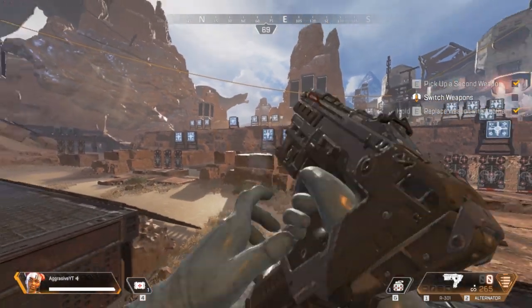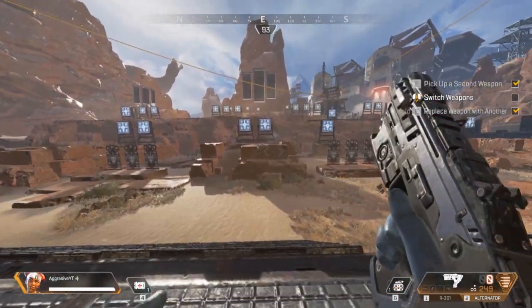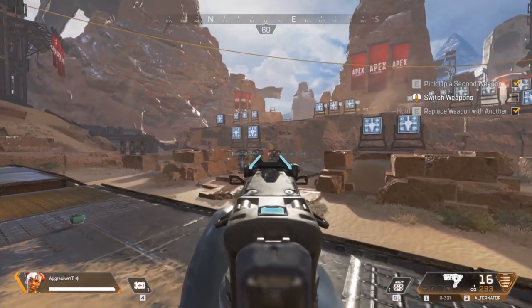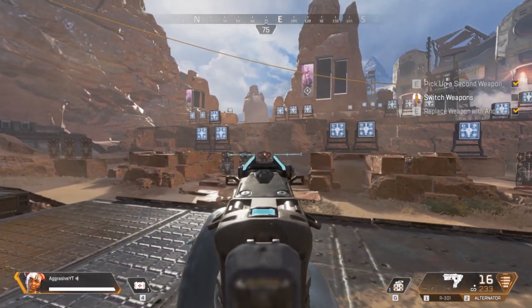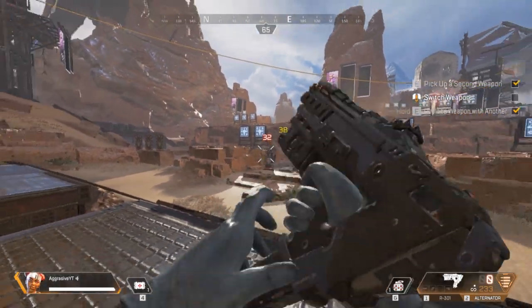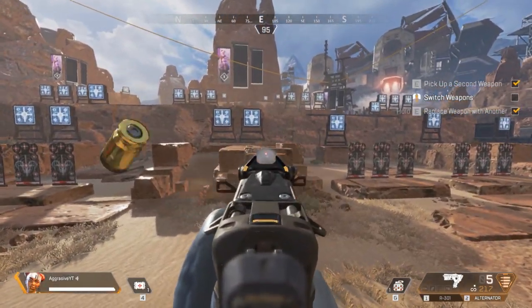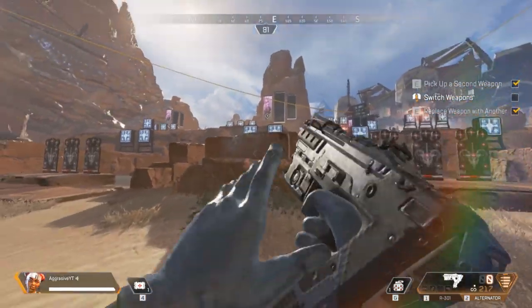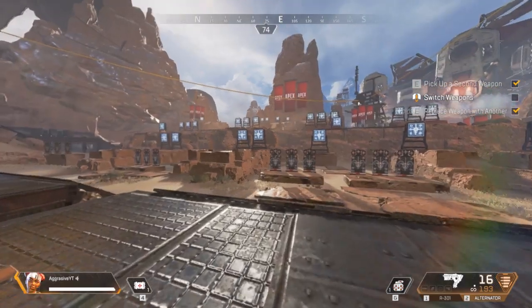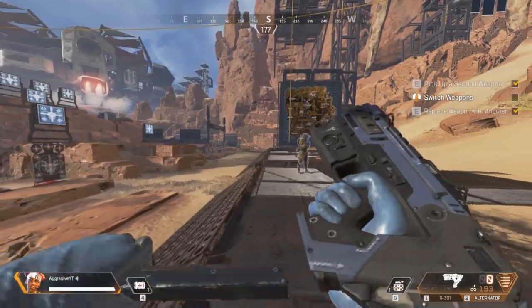The SMG just has a lot of upward kick to it. It curves a bit to the right, but nothing to be compensated for because you're going to be trying to aim at a moving target anyway. To aim with this, just quickly pull down and hold your trigger — easy as that. But this thing has a huge spread, so you have to be careful at long ranges. I would recommend burst firing it to get the maximum potential out of this gun.